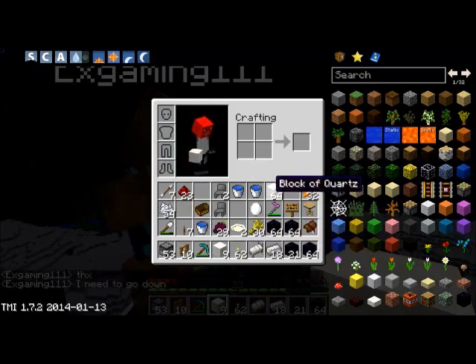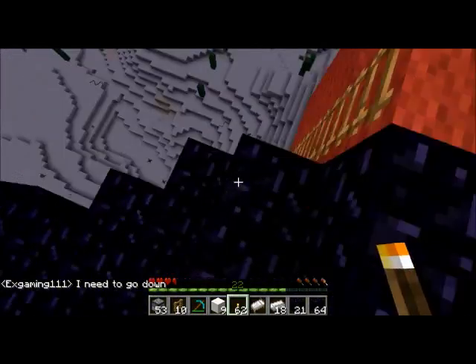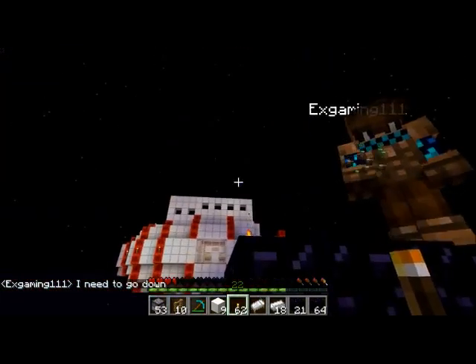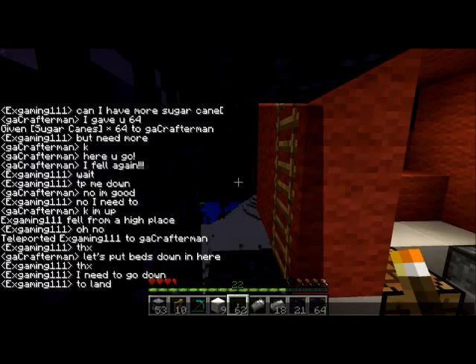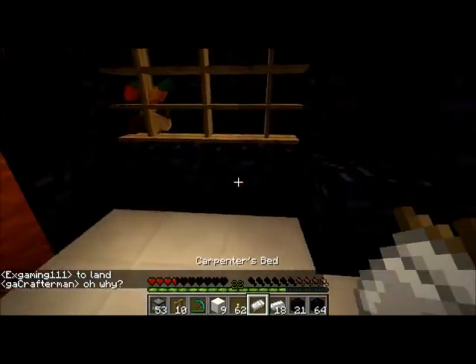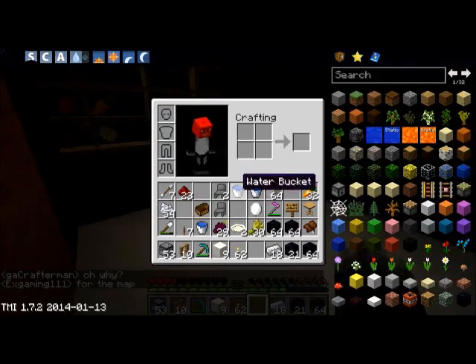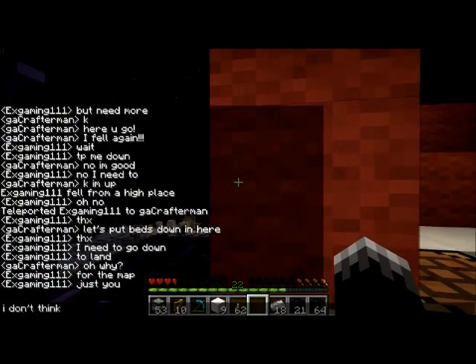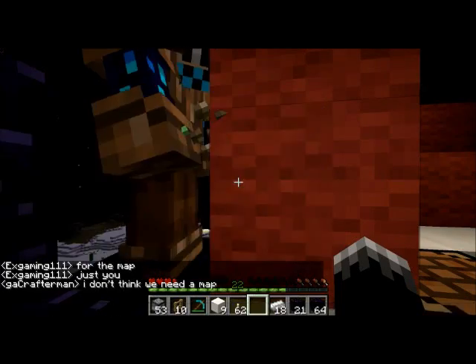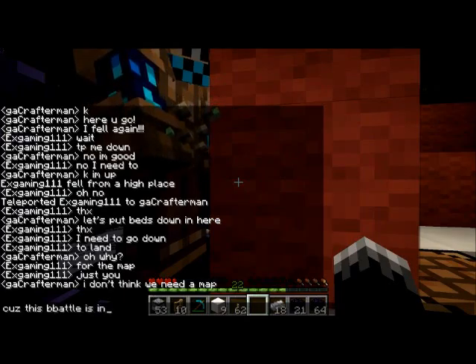He says he needs to go down — this way it is, use this ladder. What do you mean? Oh, for the map. I don't think we need a map — this battle is in one place. If you insist on making a map, then fine. He says it's cool. I'm gonna make this bed out of obsidian just to make it look tougher. This is a really tough bed. I'm just taking wool for the bed. I'm gonna make him a bed now — I'll craft one right over here. Got any wood for our bed? Cause we both gotta sleep here, just so we can respawn here if we die.